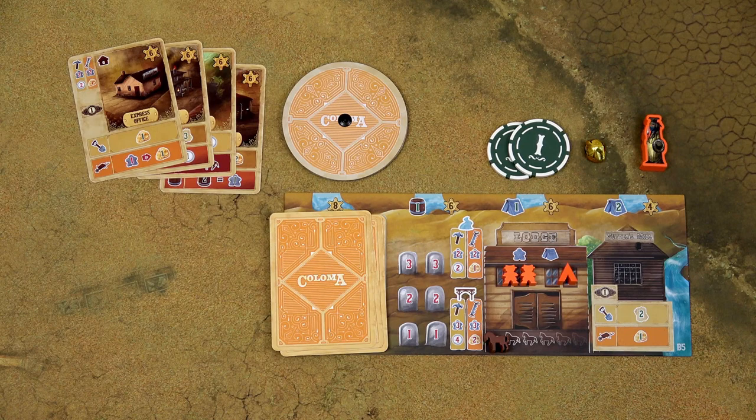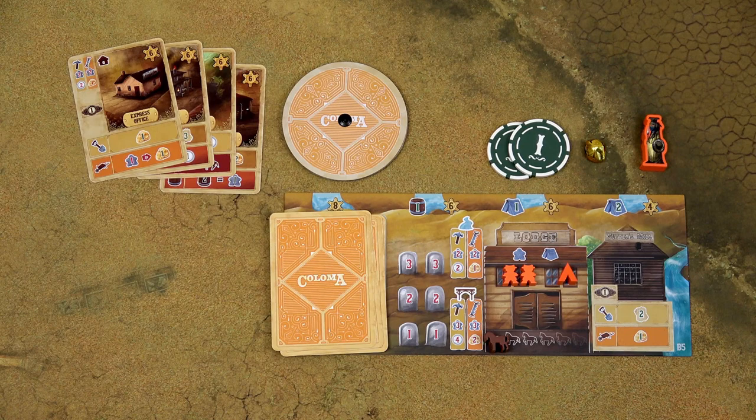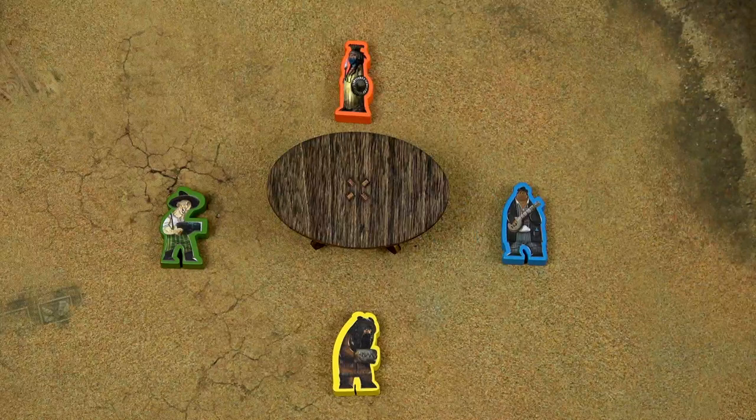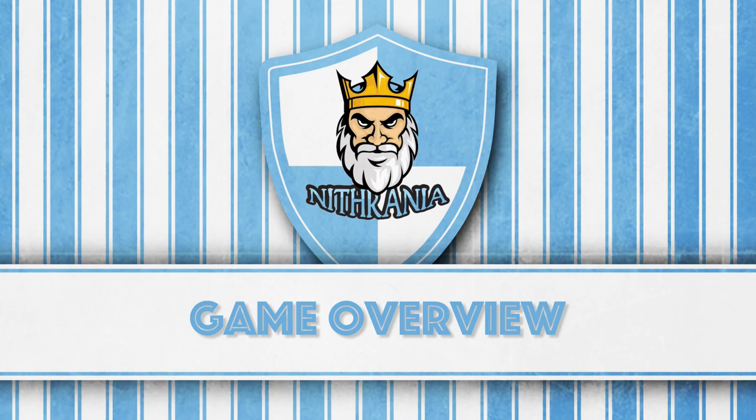You will never shuffle your deck in this game. To make the game a little more asymmetrical, each player can also take 1 pioneer specialty card. Each card contains a special ability which players can use on their turn. Finally, randomly determine the starting player who will get the Sheriff badge.